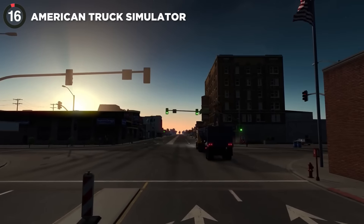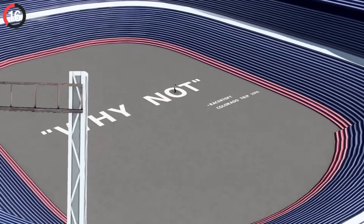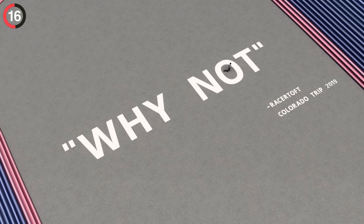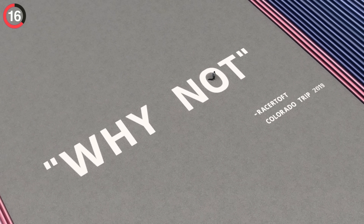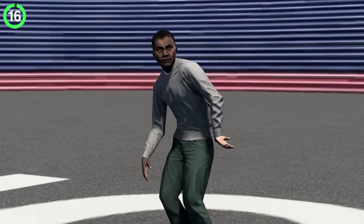And if you like that kind of easter egg, you'll probably love American Truck Simulator's secret stadium. If you use a freecam to get inside, you'll find an NPC in the middle of the field with the words 'why not' written in the grass. He's just sitting there dancing, and all I can really think is, why not?